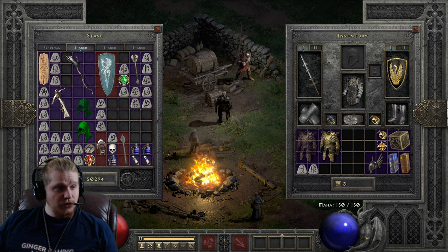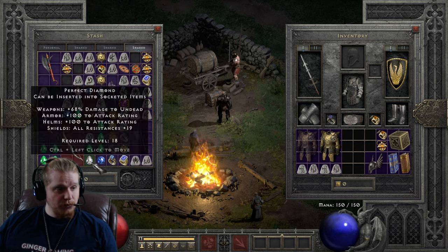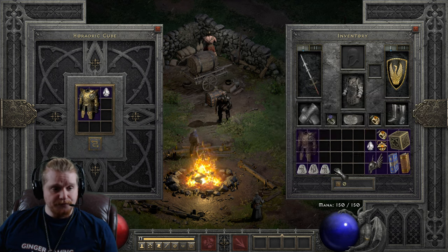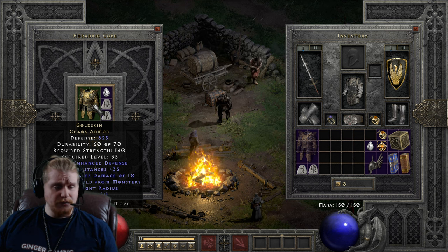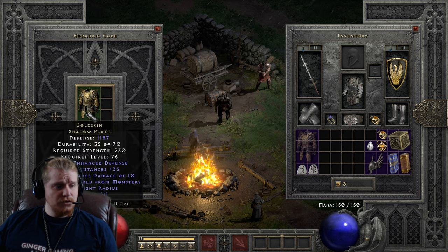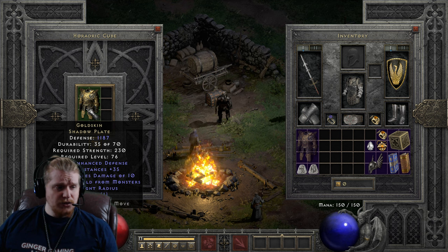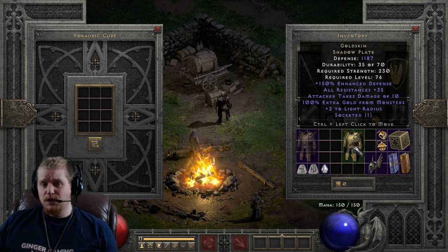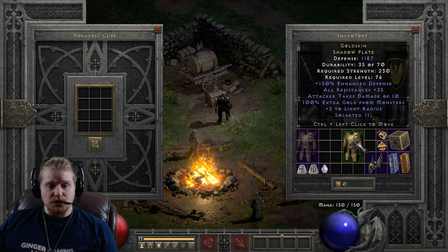So we're going to need a Lem and a Ko for both of these, plus two Perfect Diamonds. Let's go ahead and upgrade the non-ethereal version first, and this is going to go from 825 defense, 140 strength, level 33, to 1,187 defense, 230 strength, level 76. As you can see, the 230 strength requirement makes it something you're not going to be able to utilize. The stats just don't really justify the third tier upgrade — upgrading Gold Skin to the third tier there is just not worth it.